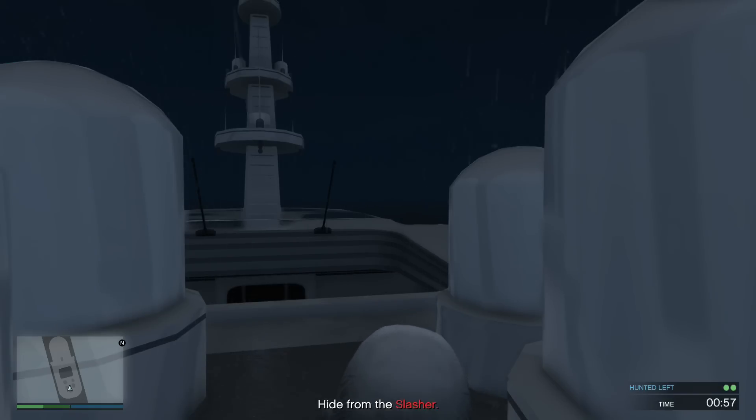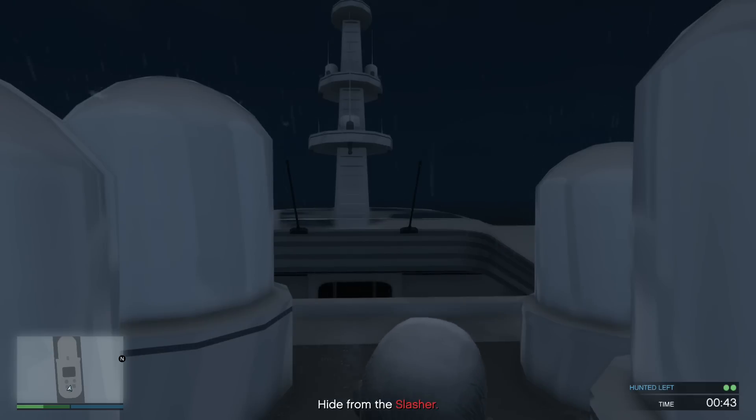So if you guys are familiar with the new adversary mode known as Slasher, then you would understand that Slasher has all of these amazing blackouts where essentially all of the electricity, all of the lighting, everything like that is switched off. And ever since the release of Slasher, players have been anticipating a glitch like this to incorporate the blackout into the actual city. I'm going to be teaching you how you can do a complete blackout in the entire map of Grand Theft Auto 5 and how you can walk around the city while this blackout is happening.